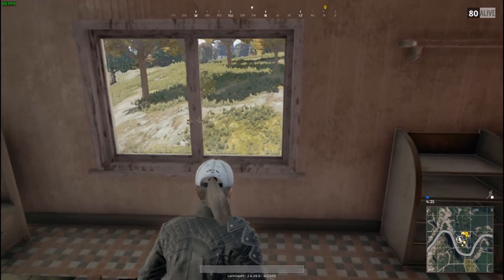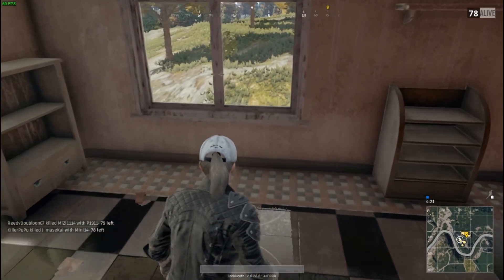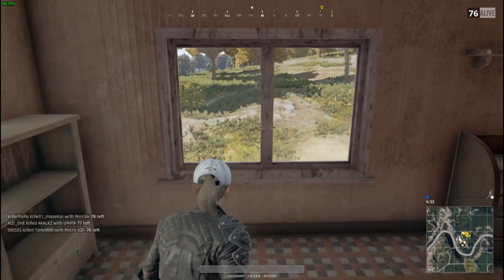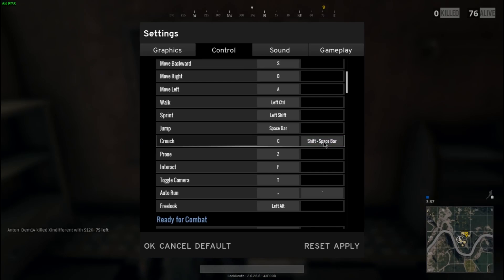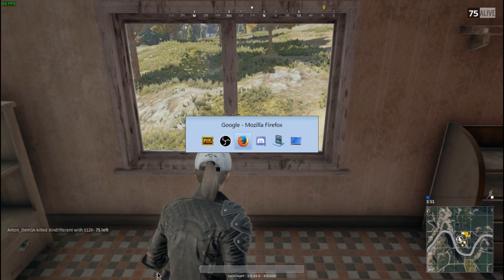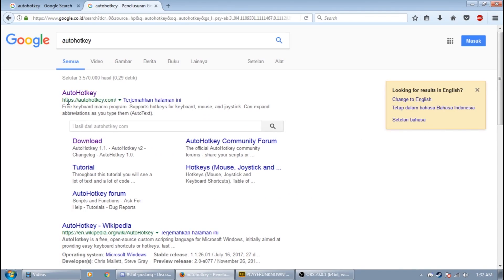So you need to go through this window using Shift and press C and the Space bar at the same time. But you don't have to do that anymore — what you need is Shift and Space. The crouch-jump doesn't work after this patch; they removed it in this patch. So what we're going to do is go to Google and type AutoHotkey.